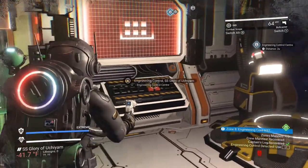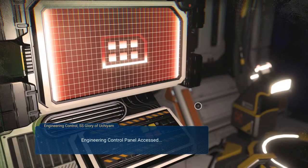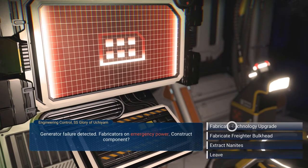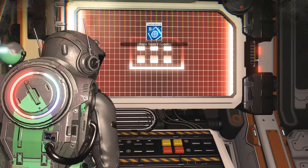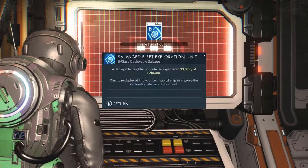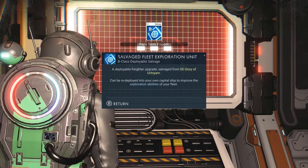So this right here is the engineering control center. Remember I picked up that access code card. Generator failure detector. I want to fabricate a technology upgrade. You could also extract nanites — this is basically a reward. And it gives you something you can add to your freighter upgrades.